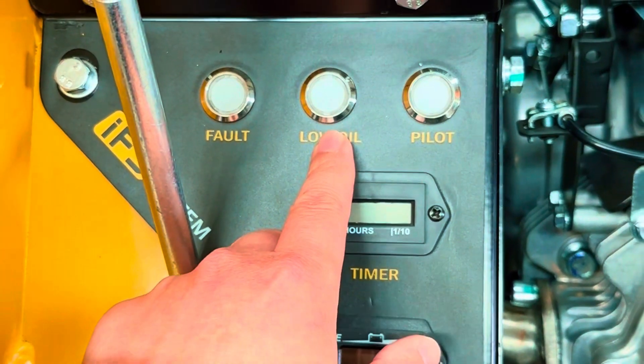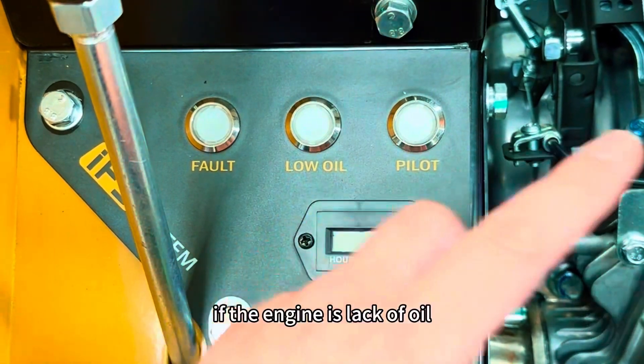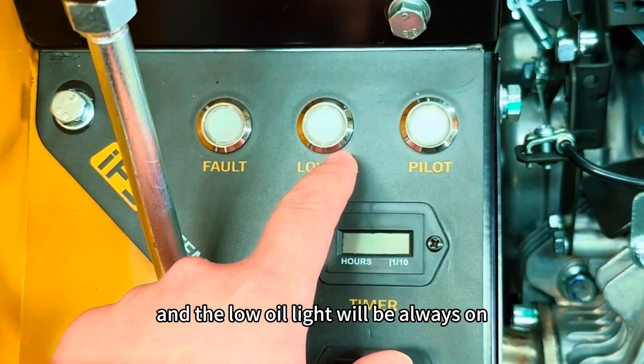The low oil light is connected with the oil level of the engine. If the engine is low on oil, the low oil light will always be on.